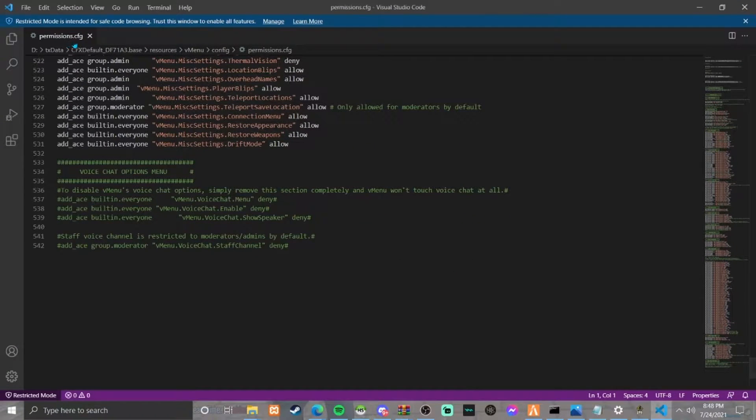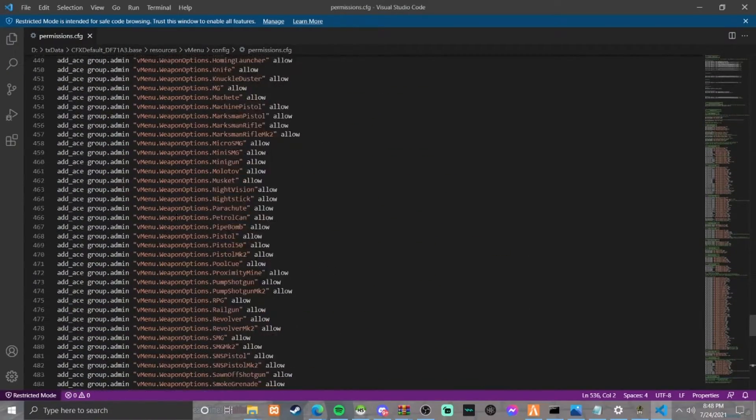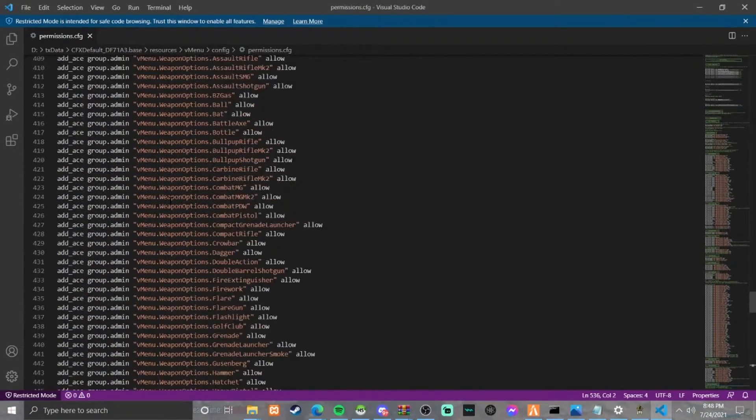Alright, so we're in the permissions.cfg file. You're going to have to put a hashtag right there on these lines to disable it. But if you don't do all the steps, it's not going to be disabled at all. So you have to do this, and once you do, go through anything else you want to disable.